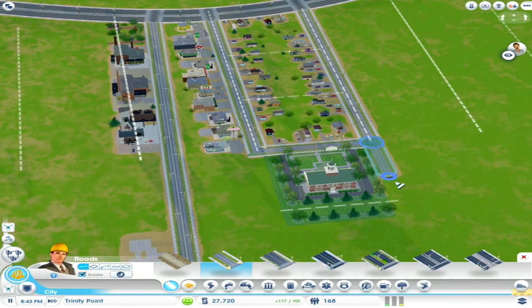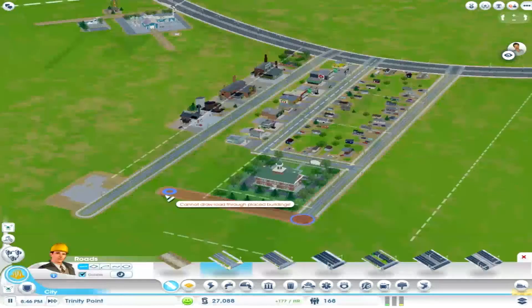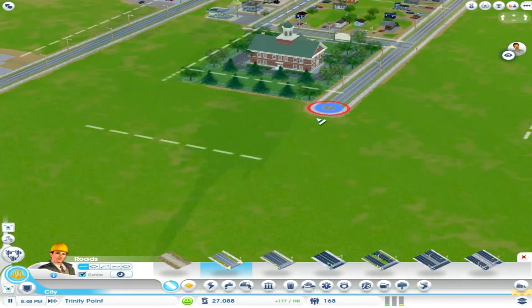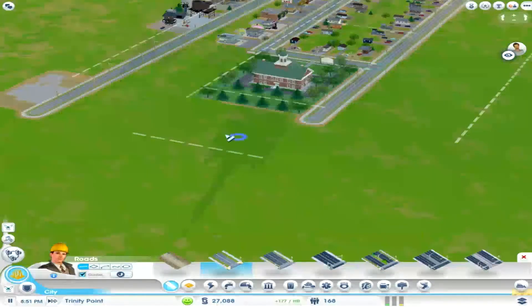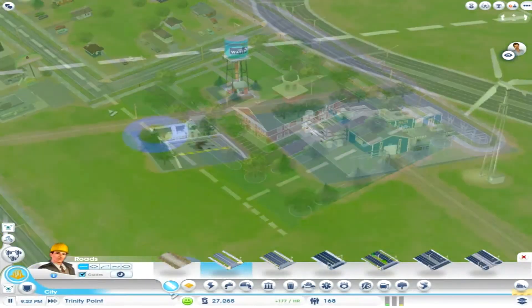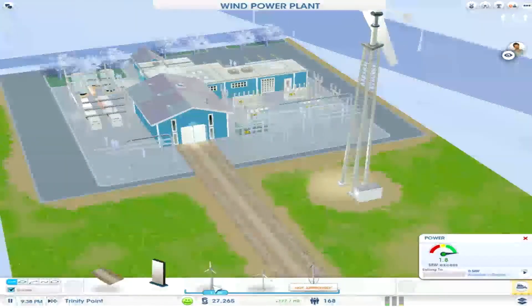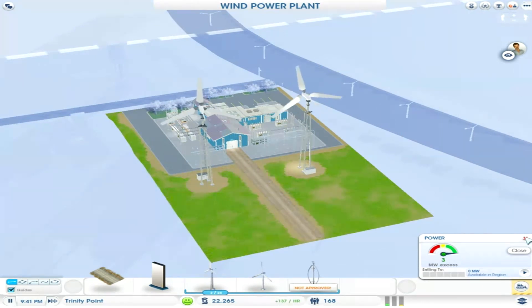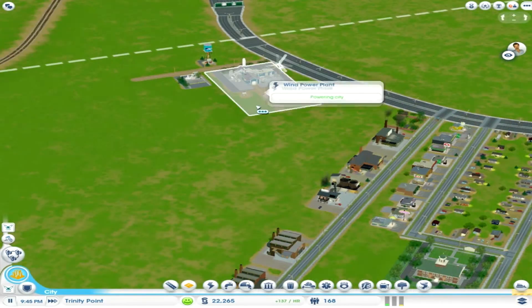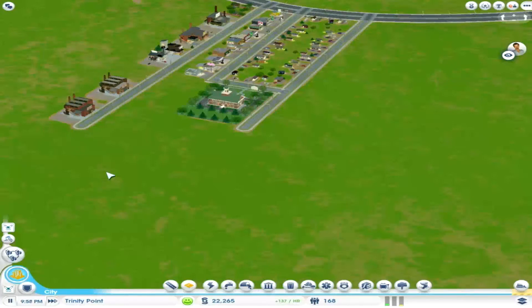I cannot draw a road. Oh crap! Damn it. This is not going well, I cannot draw a road over here. Let's close this and adjust this power plant a bit and add another wind turbine so we can have more power. Are they working? Yes, they're earning. What's this green? What the hell is this?